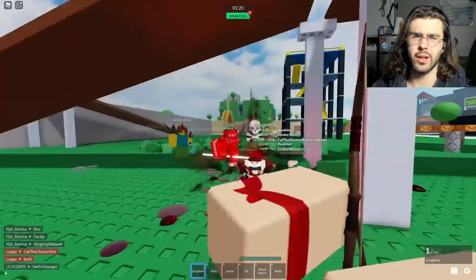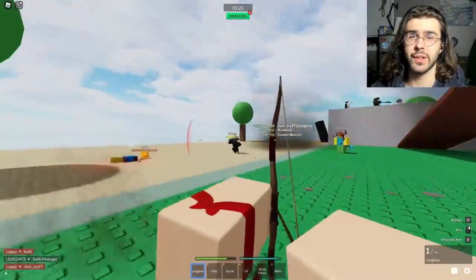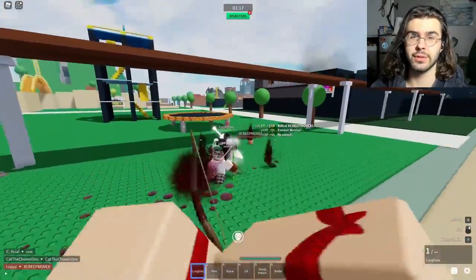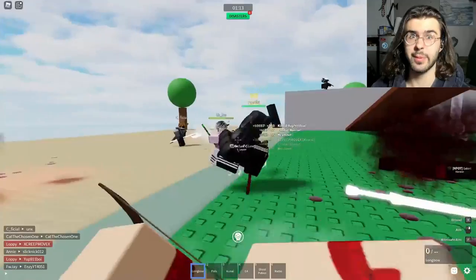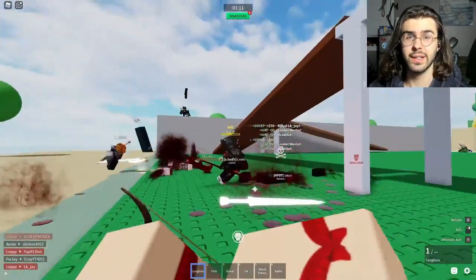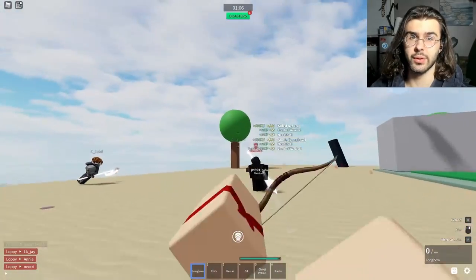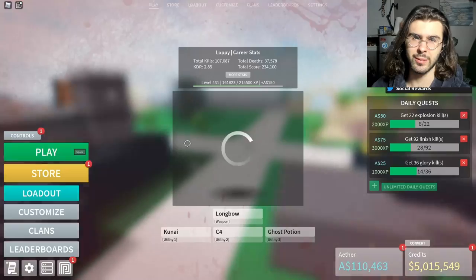Speaking of the mouse, don't grip it too tightly. If you grip it too tightly, you're going to have trouble controlling your arm — like when it comes to charging your bow, holding down and letting go. If you have a looser grip on your mouse, it's easier to do that. Your muscles don't cramp up as much, so it's easier to control your arm, hands, and fingers. Just have a lighter grip on your mouse.